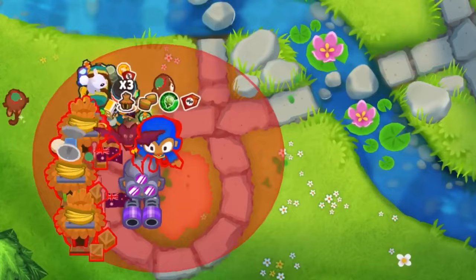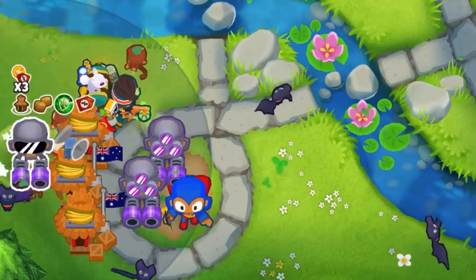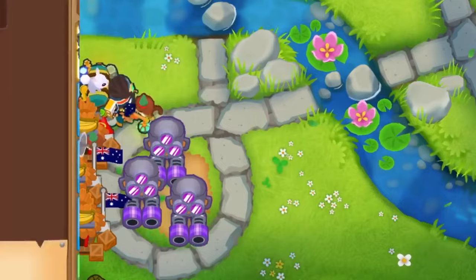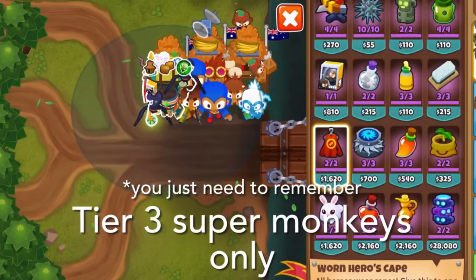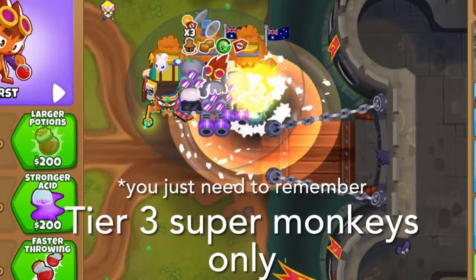With the normal-sized hitbox of regular super monkeys, this isn't possible. So using this trick, you can get lots of tier 3 super monkeys for a really cheap price. Also, it's not just new super monkeys that can be packed in there — you can also put other support towers like alchemists or glue really close to the super monkeys before transforming them, so you get the whole crew close together in a small area and discounted.